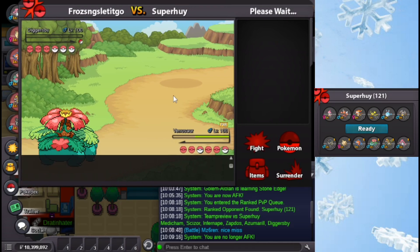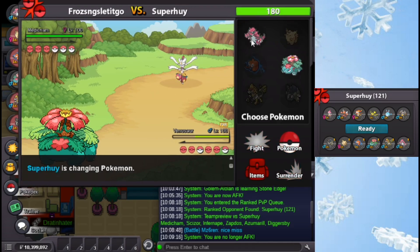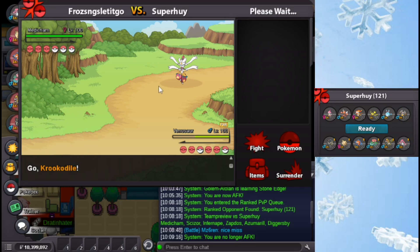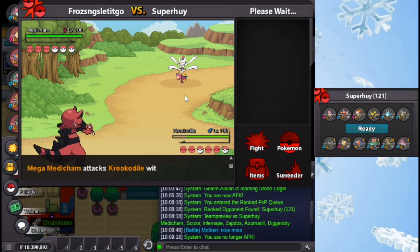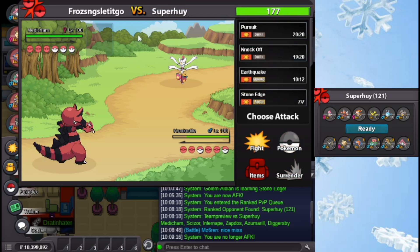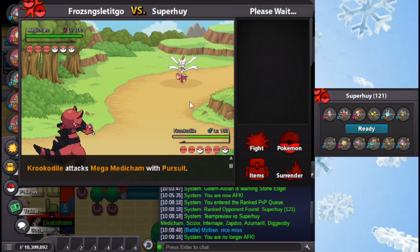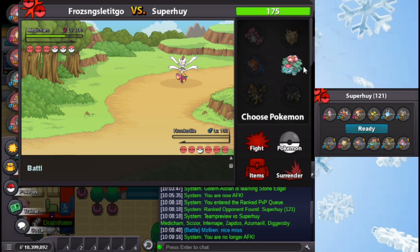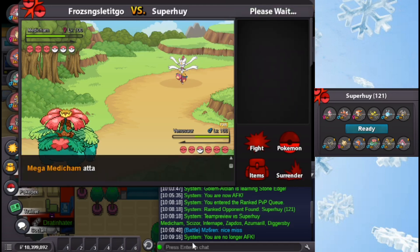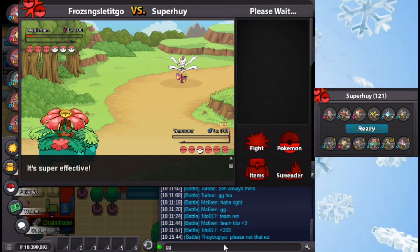Sludge Bomb here. Tough situation. Let's keep Giga Drain. Return is gonna do a lot, yeah, but not enough to kill my Venusaur - that's a good thing. Does he have to predict with the Medicham? I have no clues. I'll still go into Krookodile. She Headbutts - nice. I'll click Pursuit. Well, that's it I guess. Well done folks - we failed to predict every move here, well except for the first two. It's tough. Good game. Wow, that doesn't kill my Venusaur - good for next time, but not this time. Alright, that's the worst first game you can get. Let's get into the next game.